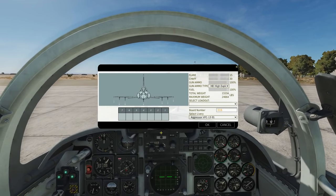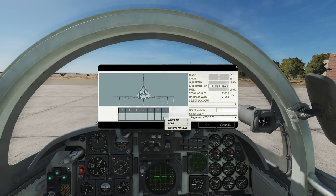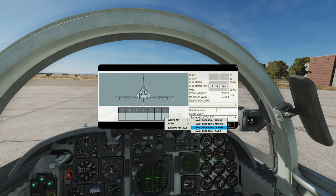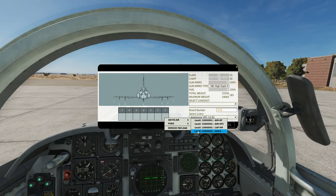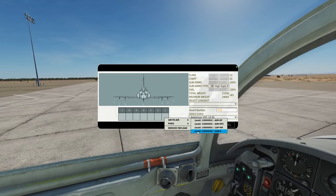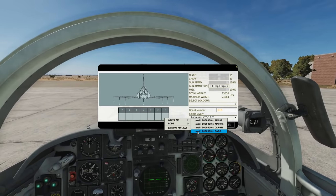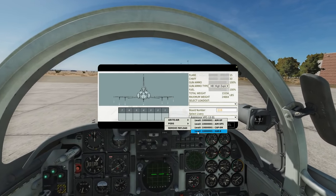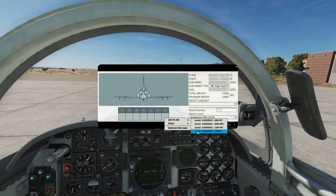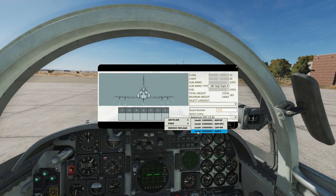Then we look at the missiles. This version of the Tiger unfortunately can only carry two missiles, one on each wingtip. We've got AIM-9P, AIM-9P5, CAP-9M, and GAR-8. The GAR-8 is a sidewinder variant — an early one, probably a B model. It's the same thing you would get on the Sabre, and the wingtip sidewinders on the Viggen are also the same thing — just a Swedish-built version.